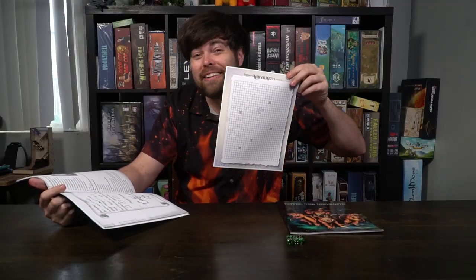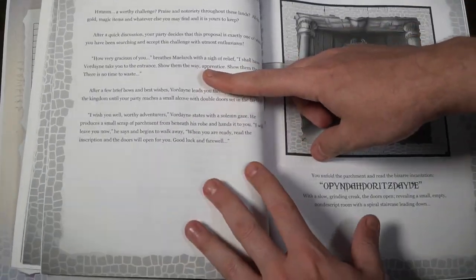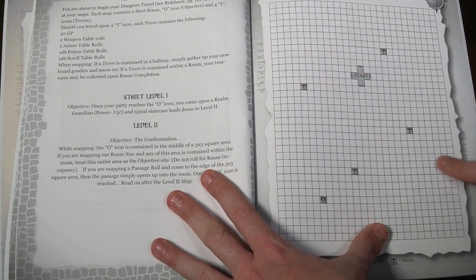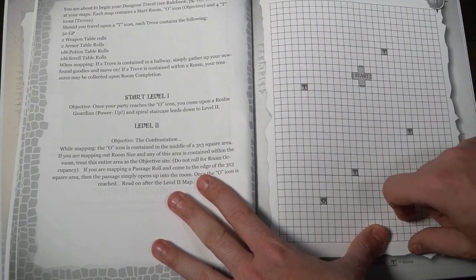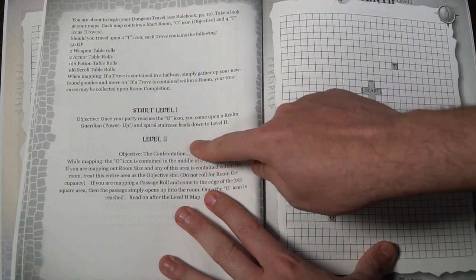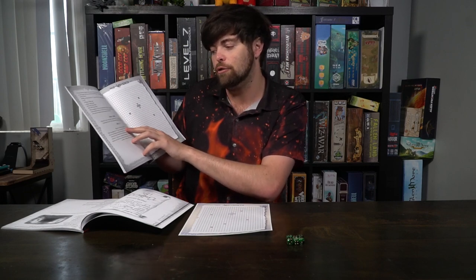Welcome to the dungeon! Right here is the first dungeon you'll enter in the Labyrinth. Before you enter, I strongly suggest you go into the module and read the story — there's a fairly lengthy story with illustrations. You'll read through this, and it's going to present you with your starting level, your objective, any other benefits or bonuses, and then move on to level two and so on.